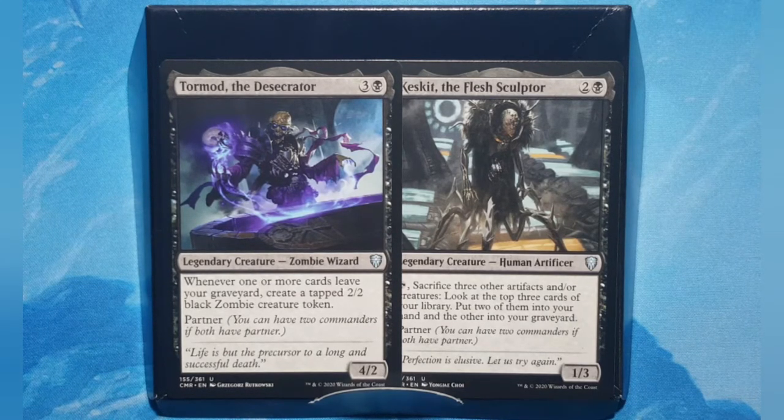Keskit costs one black and two of any, and is a 1/3. You can tap Keskit to sacrifice three other artifacts and/or creatures — no matter what mix, they can even be artifact creatures, but they don't count double, so it has to be three separate things. You can look at the top three cards of your library, put two of them into your hand and the other into your graveyard. It has partner as well. The deck is based around Tormod solely; Keskit was an added bonus.